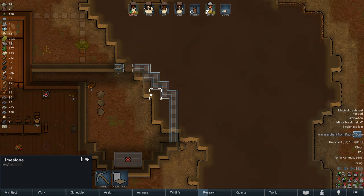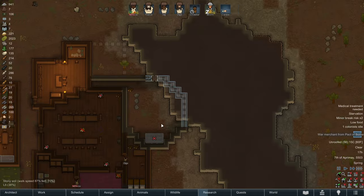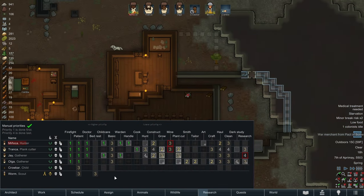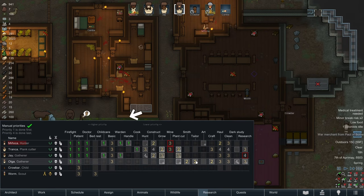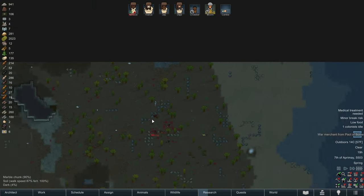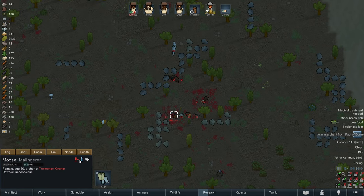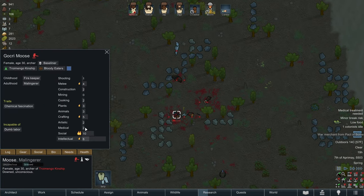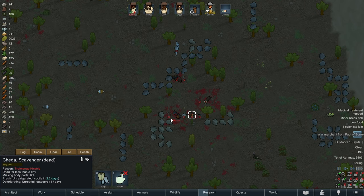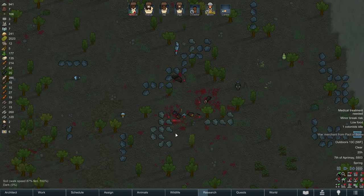We need to mine out this mountainside, so I'm going to go ahead and put all the mining assignments in. We still don't have a miner though, so we want to be on the lookout for a miner. Maybe we should have looked at some of these raider characters — is Moose any good at mining? No, Moose sucks at mining.